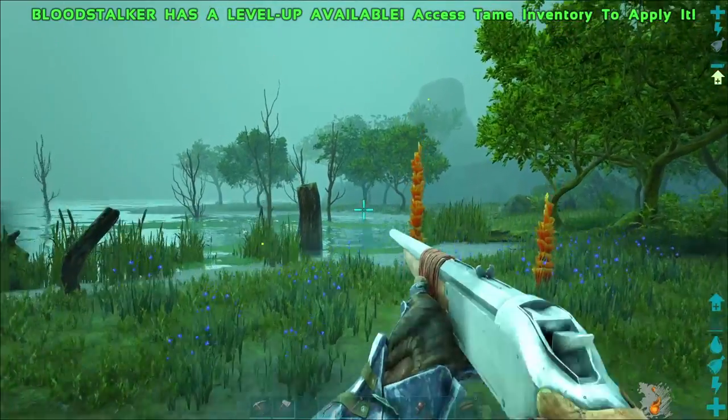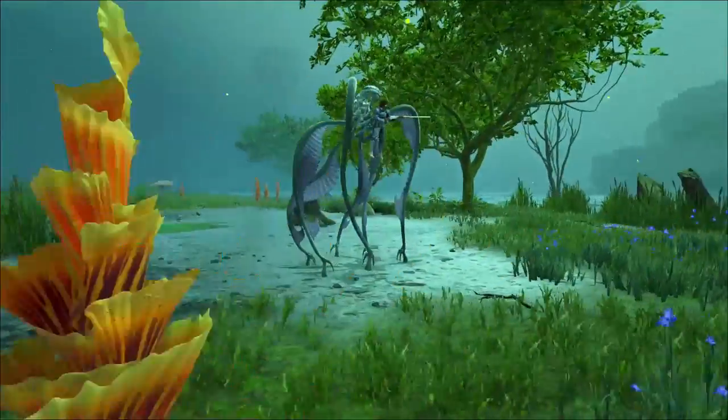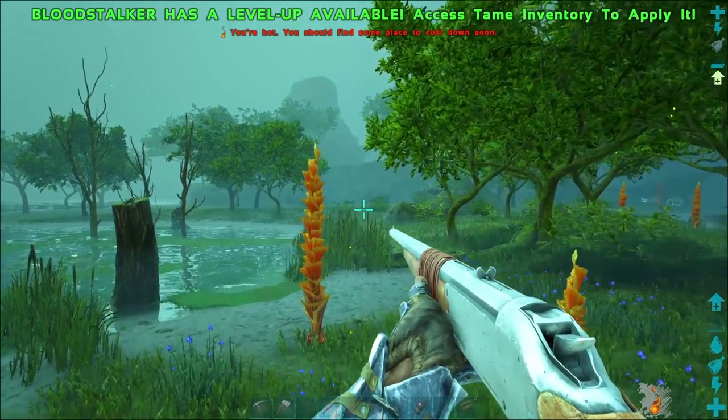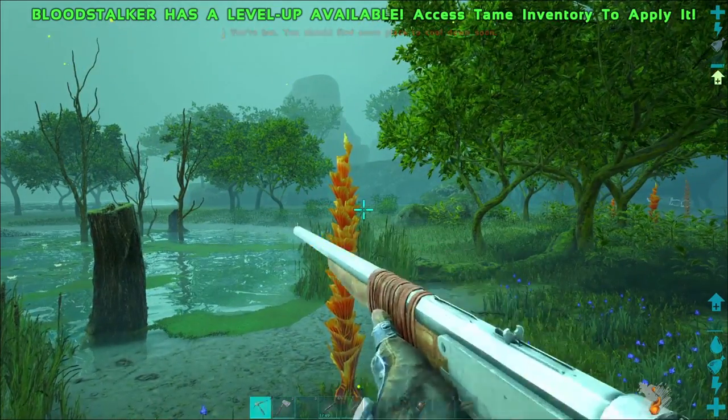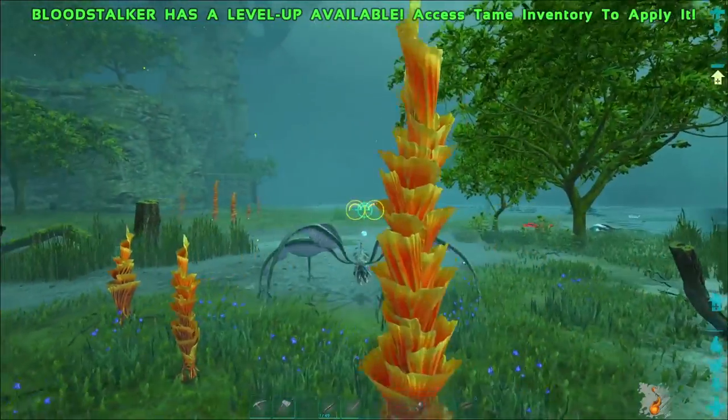Finally, if you are riding on a Bloodstalker and you aim a ranged weapon, the Bloodstalker will elevate you into an advantageous firing position. The Bloodstalker is still capable of moving around, and all you have to do to return it to the normal position is unequip the weapon.